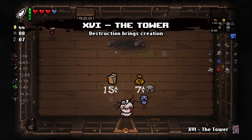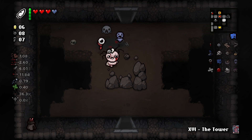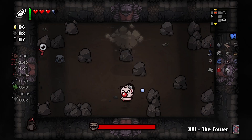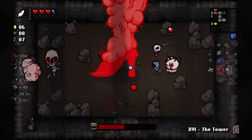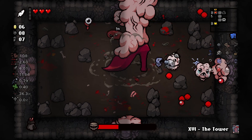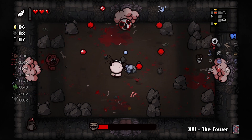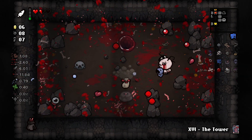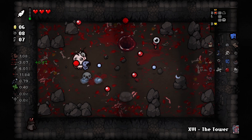We get our tower card back. I should have seen that coming. I'm tilted — let's use Crack the Sky early for good damage. It's coming down. It's coming down so much this time — it never usually comes down this much. We did so much damage early on. We get tears up — let's go! That seems a bit better.